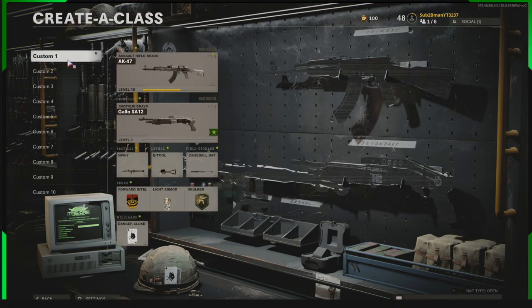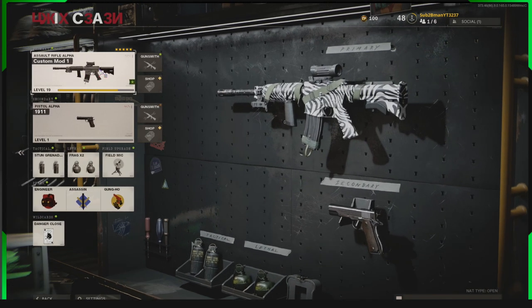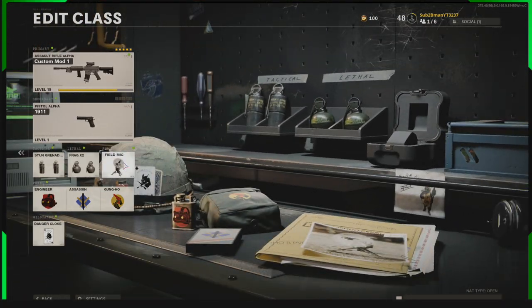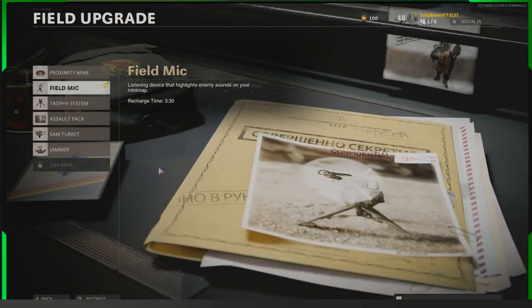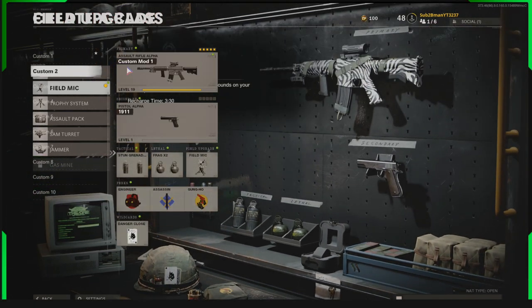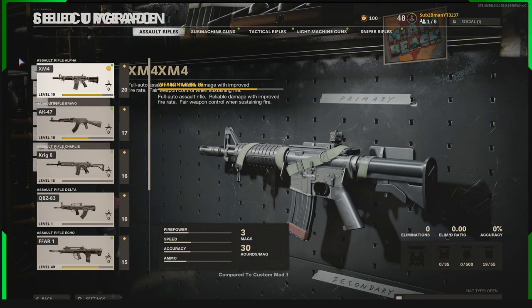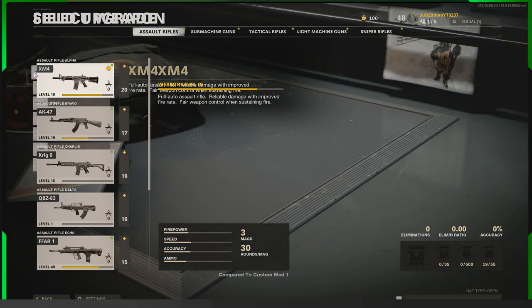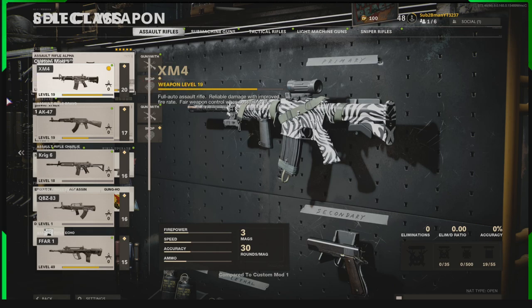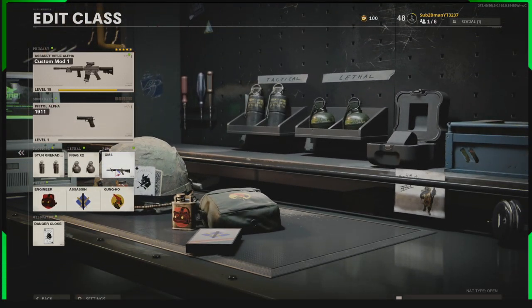Go to Create-a-Class. We've done this UI stack in the past. Go to custom class one, then custom class two — select the class you want. Now go down and select field upgrade with your mouse. At this point, reconnect your controller. Then go in with your mouse, select the gun, go into the gun, and the screen behind it will bring up the guns. Select the gun at the back to equip it, then back out. That gun is now equipped in the perk — the UI stack is done.